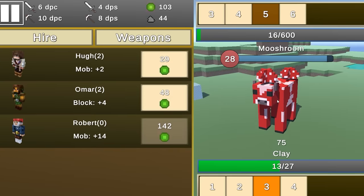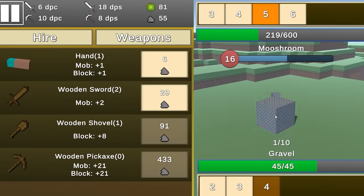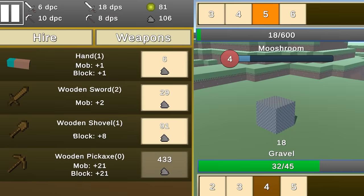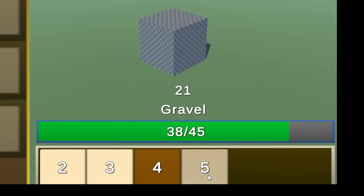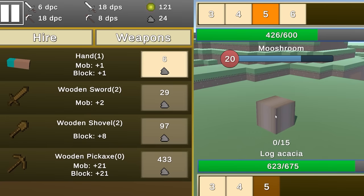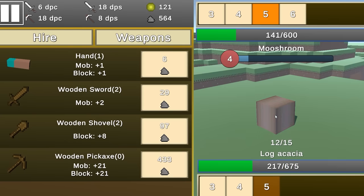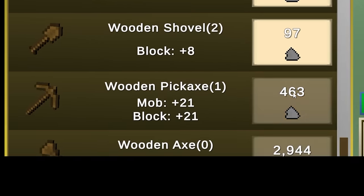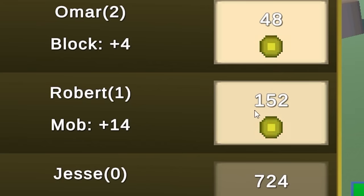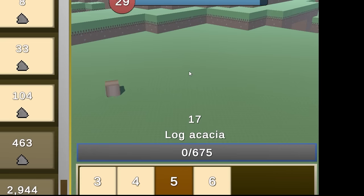Now I can buy Roberto. We also have gravel now. Let's get to the level five block — whatever an acacia log is, it's dying really fast and giving me 40 experience too. Just like that I can get the wooden pickaxe. I'm not doing enough damage on the mooshroom — let's level up Roberto so my helpers can kill it without my help. The level six acacia planks die instantly with my auto clicker, giving me about 80 dirt every time.